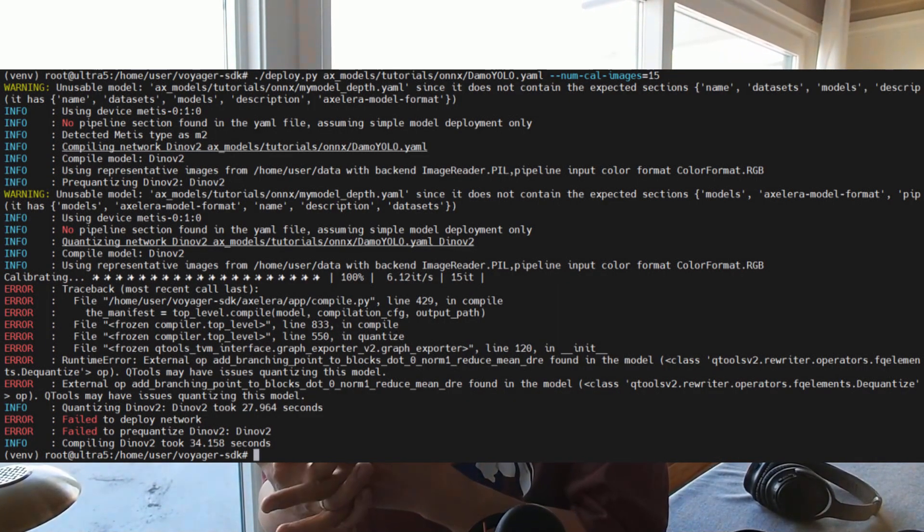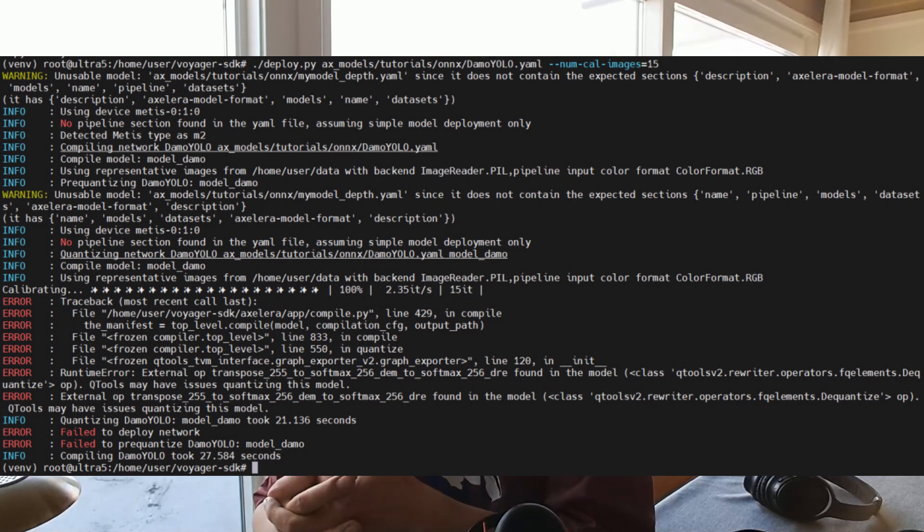Model export is another limitation of this board. Accelera provides a deploy tool for model preparation, but in my experience it's not super user-friendly — it often lacks clear error messages. Most of the models I tested didn't export successfully. Usually it's possible to export models by switching some layers, retraining models, and so on, but it's definitely not the out-of-the-box experience I'm used to. It's worse than Hailo, worse than TensorRT, and just different.